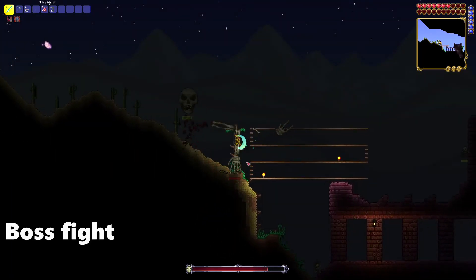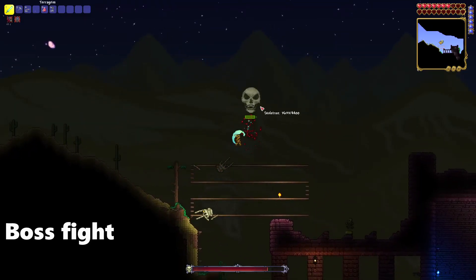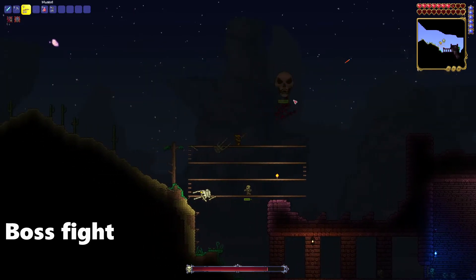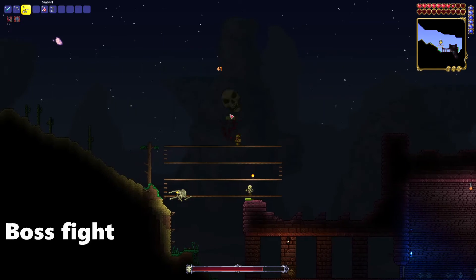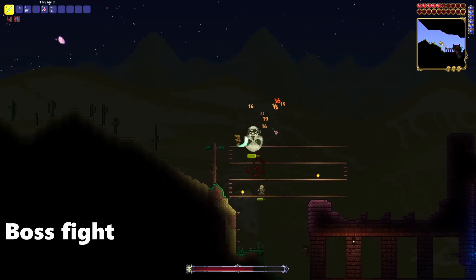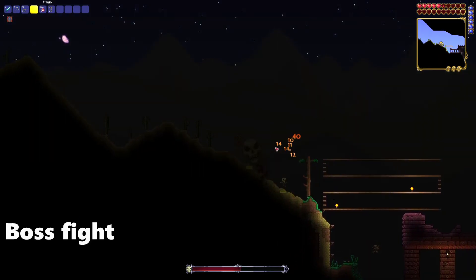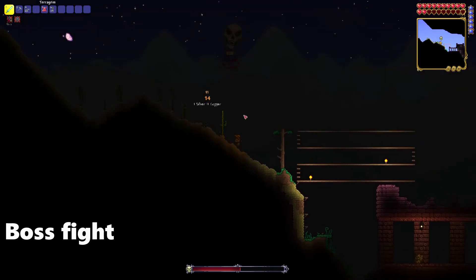Once both hands have been defeated, you can move on to the skull. Using the same technique as before, use your musket to attack him when he goes far, and when he comes in close, use that pterogrim to drain his health. Keep on using that pterogrim — it really does a lot of damage, and so does the musket.